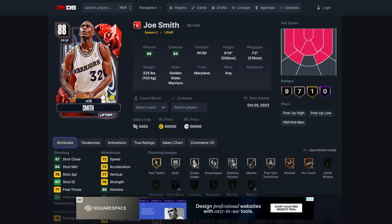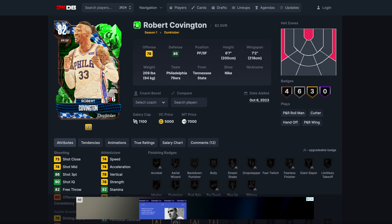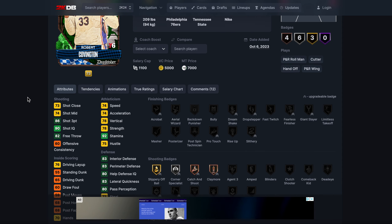Still not cheap, but if you've built up the MT, 54k for a card at this level is not the worst thing in the world. In other years he would have been 10,000 MT at this stage, so he'd be a lot more attainable. Still though, not bad for number 10. At number nine we've got Robert Covington, maybe the best value player in the game.